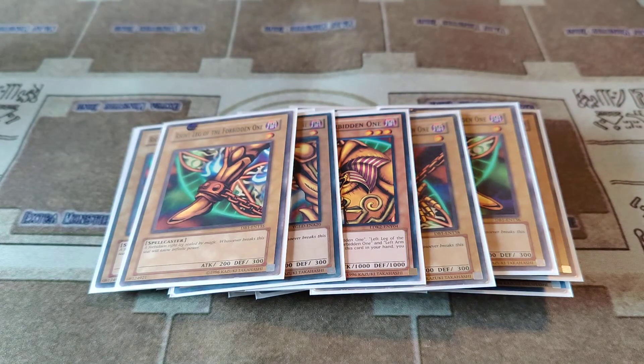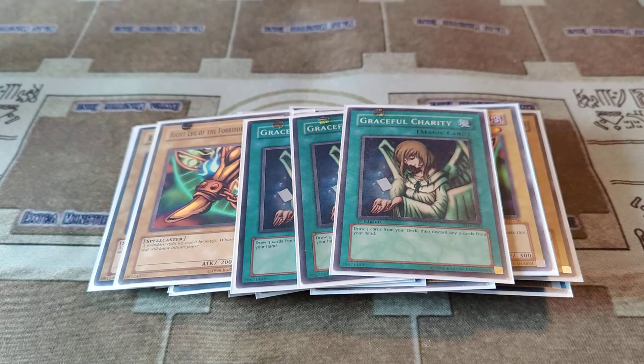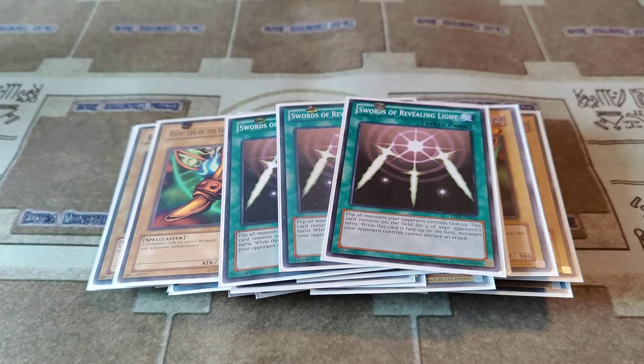3 sets of Exodia pieces, 3 Graceful Charity, and 3 Swords of Revealing Light.